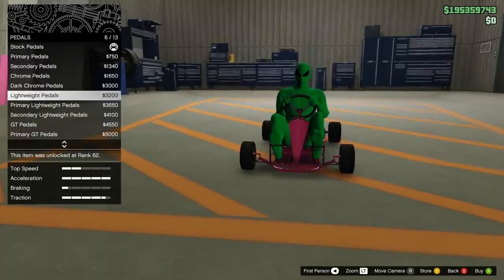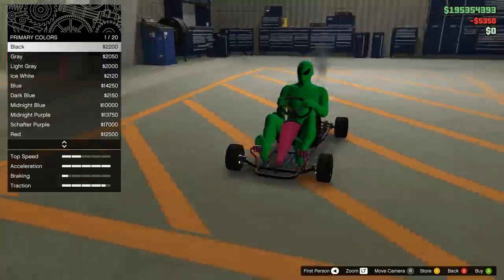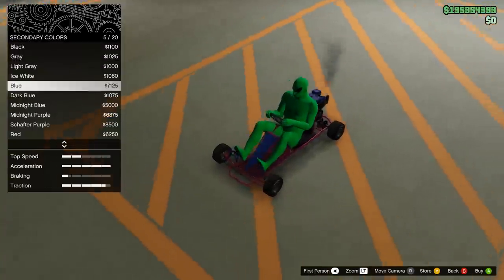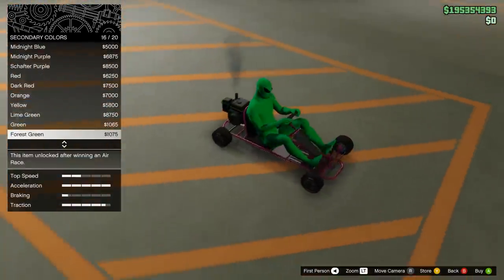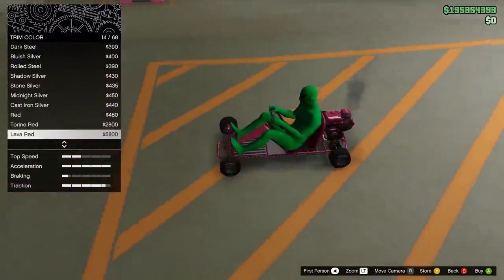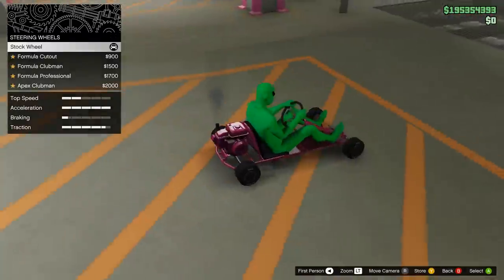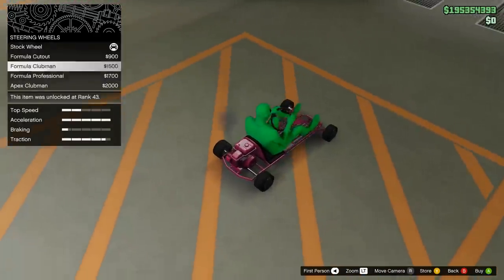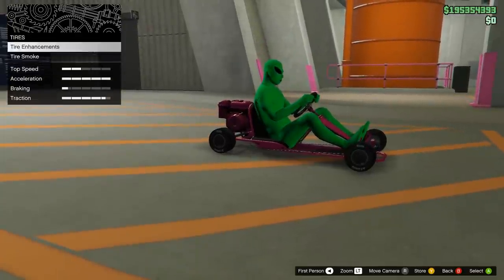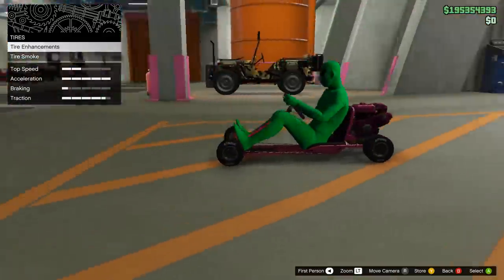This is actually a little more customizable than I thought. You have a primary color, a secondary color depending on different options, and a trim color. There's also a steering wheel with a couple of choices. You can't change the rims, although it would be pretty funny if someone figured out how to mod this with Benny's rims. But that is the go-kart — let's go drive it around real quick.